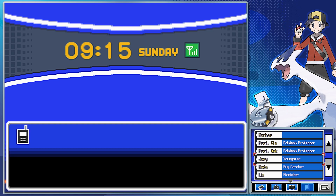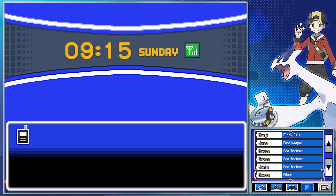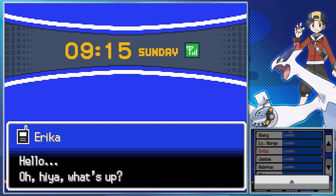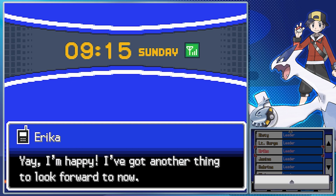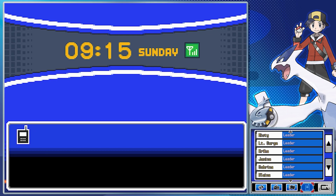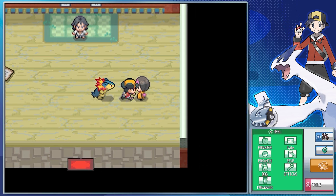Halfway there, just about. Time for us to rematch Erica, who you can call on Sunday mornings. I should note — you can stack all of them in the gym at once. So if you want to, you can just wait and build up all their times and just have 16 gym leaders ready for you.